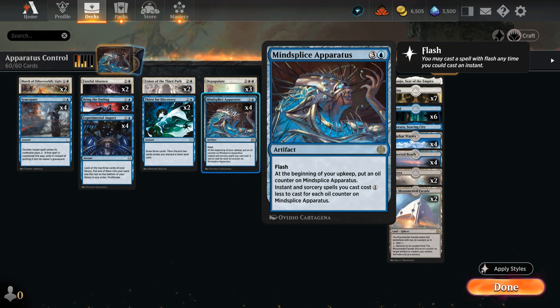Mindsplice Apparatus is a 4-mana artifact that we can flash in at instant speed in the opponent's end step. At the beginning of our upkeep we put an oil counter on it, and instant and sorcery spells we cast get a 1-mana discount for each oil counter on the apparatus.